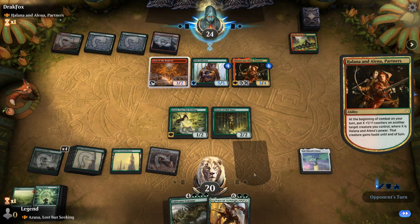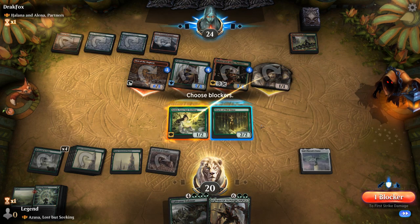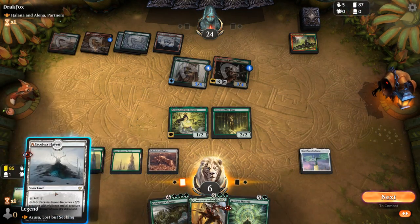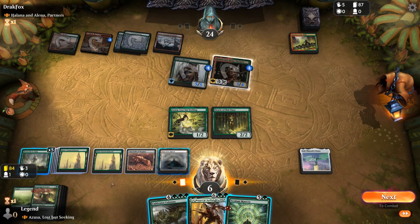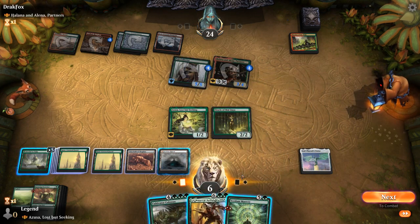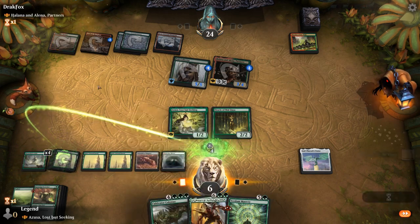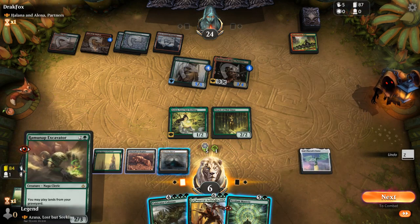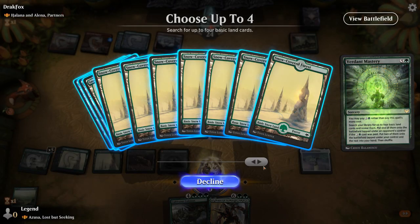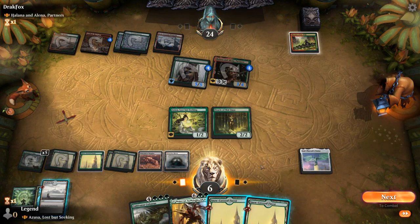The opponent is firing up their creature lands and putting counters on them. I take the hit, just blocking the 1/1. We draw a better hand — could play Vorinclex, though a 7/6 is kind of small on this board. I could Verdant Mastery for 6 and still play a couple of lands to activate Labyrinth. Activating Memorial finds Excavator, but I don't have a fetch land to go with it. We play Void and use Scavenger Grounds, keeping Labyrinth active.